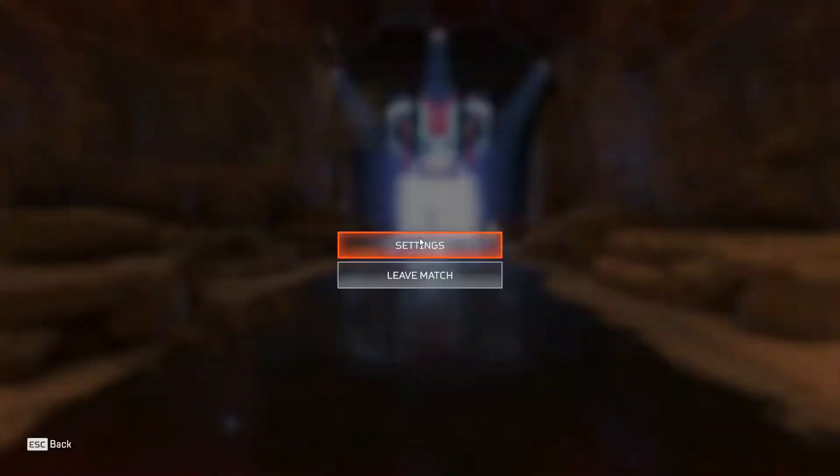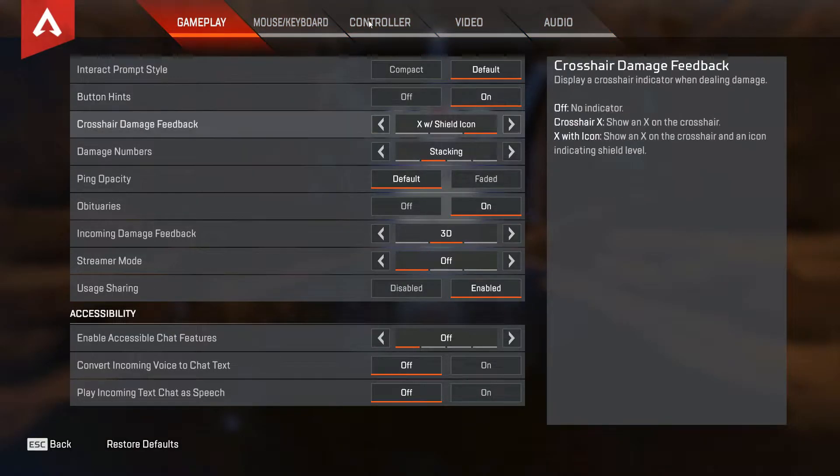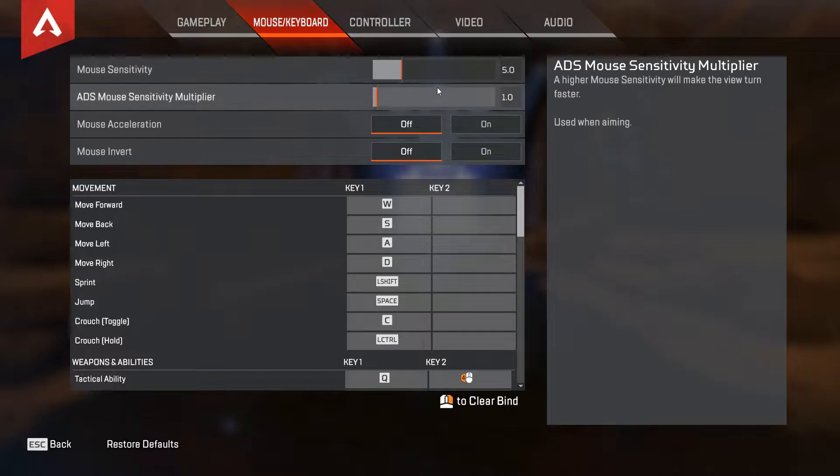I am Bluthundir. You can call me Bloodhound. Let us begin with basic movement. Complete the checklist on your HUD.